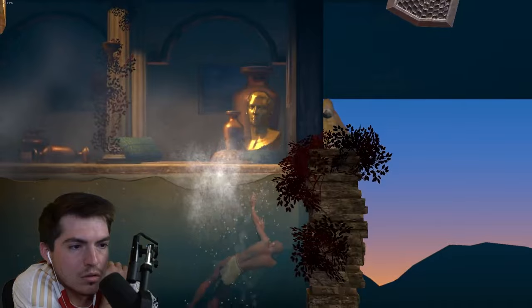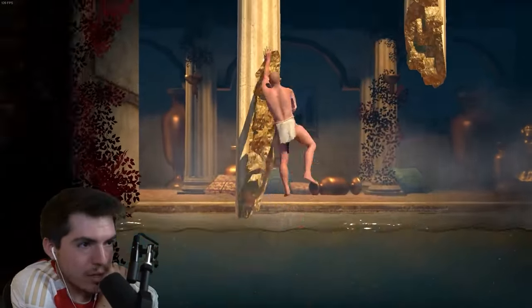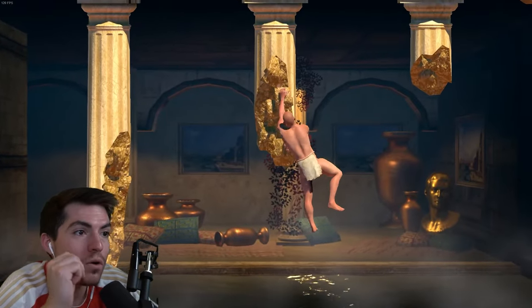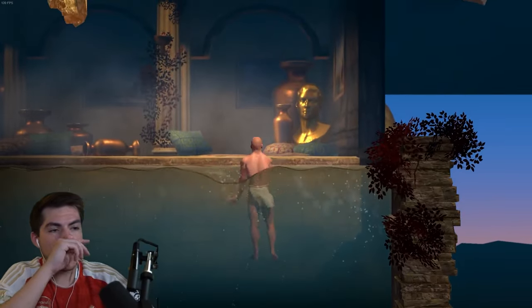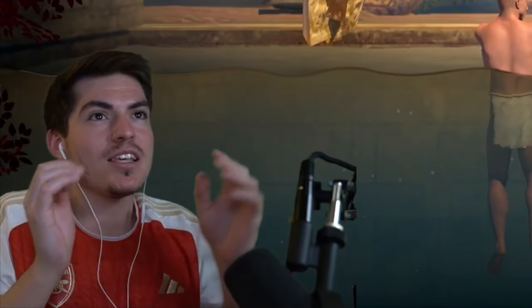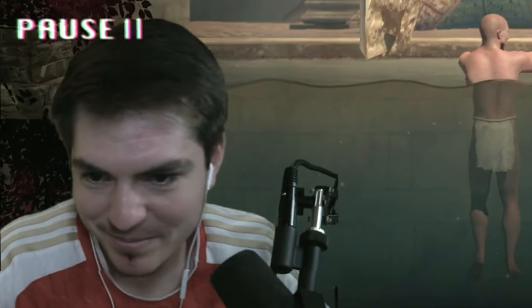The next checkpoint took us to what looked like a Roman bathhouse. Here, we were forced to practice the jumping mechanic once more in order to progress, and this is also where the intricacies of the jumping inputs finally clicked in my head. It's like getting over it when you do the pull-down — you have to kind of circle the hammer and cut the corner and pull.